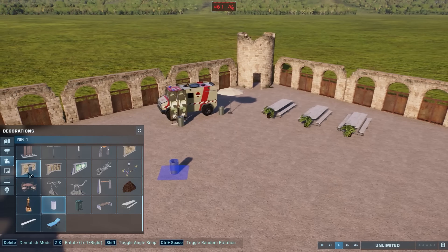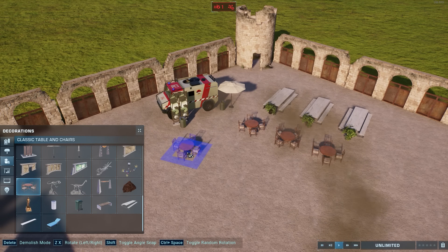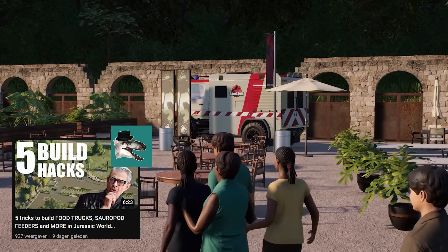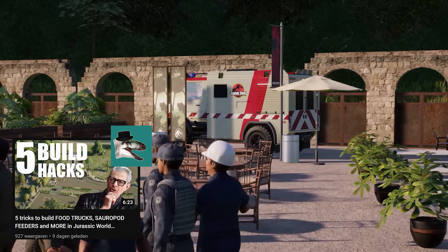For both, the base build is similar. Just place your pretend food truck and add some flags, tables and chairs, picnic tables, parasols, whatever you like, to create a small seating area for your guests. Legion has since done a tip video including the food truck idea and other tricks — I will link that in the description box for you to check out.